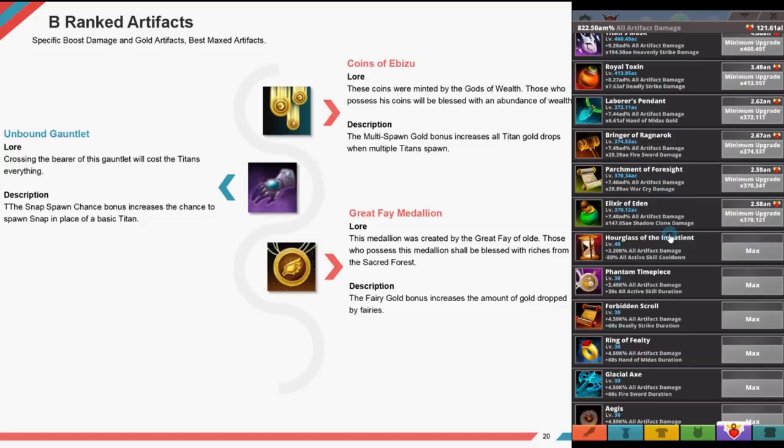If you liked the video, please give a thumbs up, like, and subscribe. I am doing more Tap Titans tips, guides, and videos every week. I believe the next one will be a more in-depth deck guide — which deck to use and which titans: armoured, bodies, and skeletons. I'm also going to do a guide on passive bonuses and what passive damage and bonuses mean. If you have any suggestions, leave a comment below. Take care, bye.